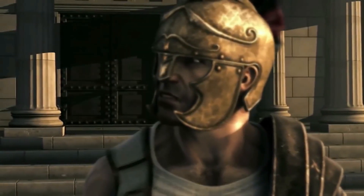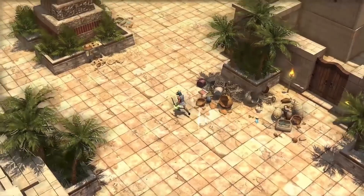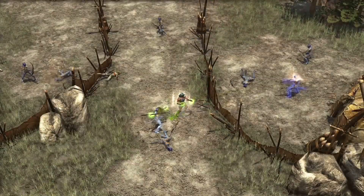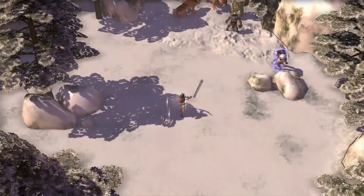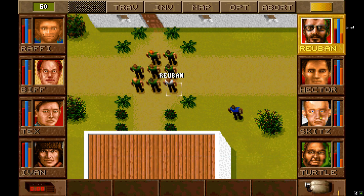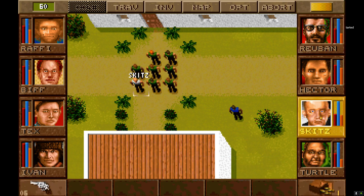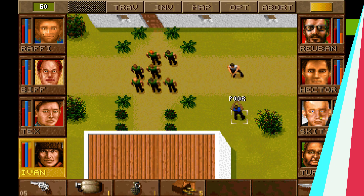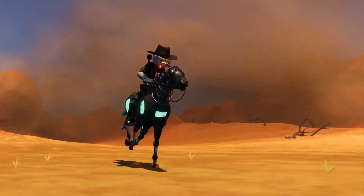Steam is also giving away two free-to-claim games this week. First is Titan Quest Anniversary Edition, an action RPG hack-and-slash game — old but fantastic. Second is Jagged Alliance 1 Gold Edition, a turn-based strategy classic. Both games are free to claim on Steam right now, and once claimed they will be in your library forever.